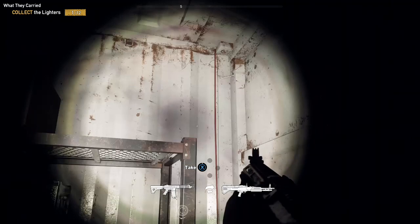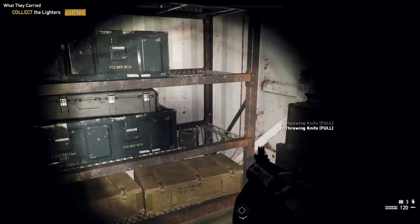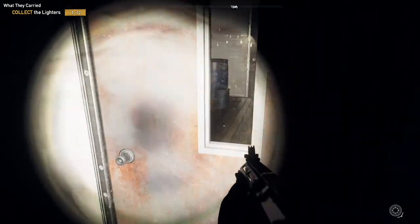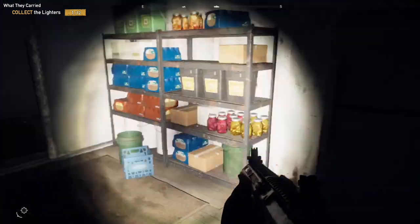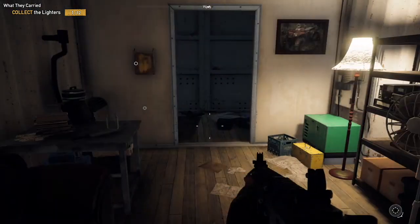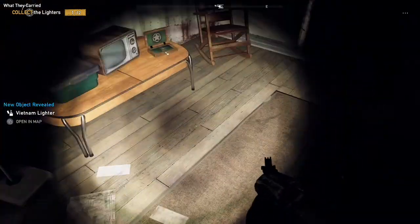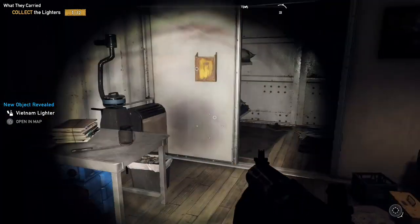You can grab whatever you want. Usually these are stashed with stuff you need. You're going to head past these doors and then head past the next set of doors as well. There's nothing here, but you can search around. And then it's going to be right there on that table next to that tiny little TV and that rocking chair. And there you go.